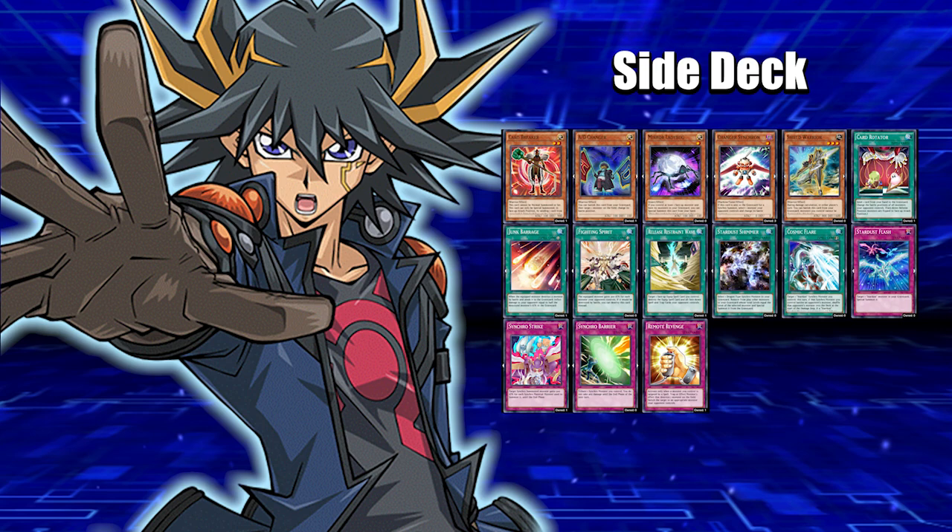We got Shield Warrior for defense — he's level three. We got Card Rotator — discard a card from your hand and switch the battle positions of all monsters your opponent controls, so if they're too aggressive or defending, just swap all their positions to get over them easily. We got Junk Barrage for some burn damage — it's only half the destroyed monster's attack. We got Fighting Spirit and Release Restraint Wave — if you want to try that combo to destroy your opponent's back row, add those three together and swap out any three cards from the main deck.